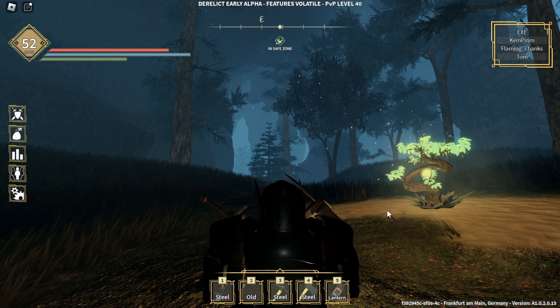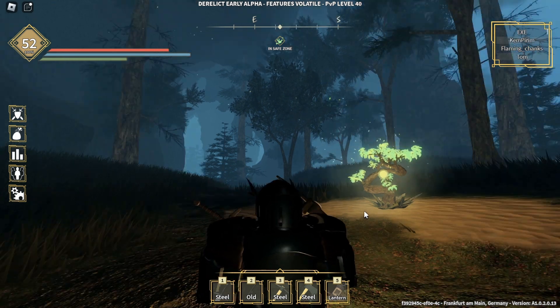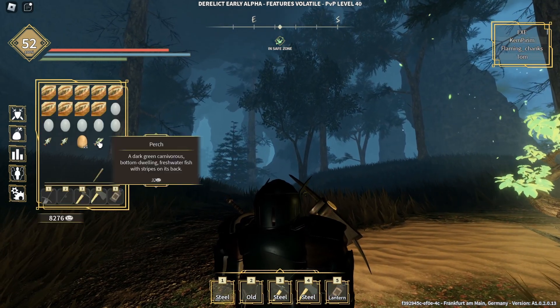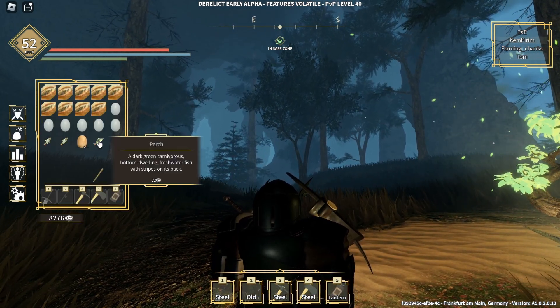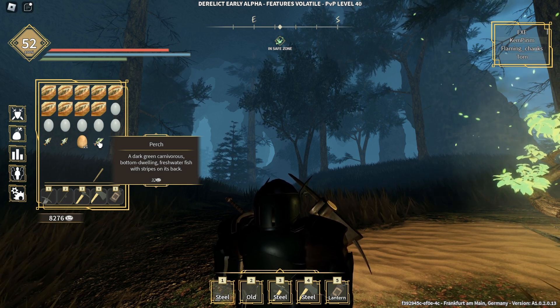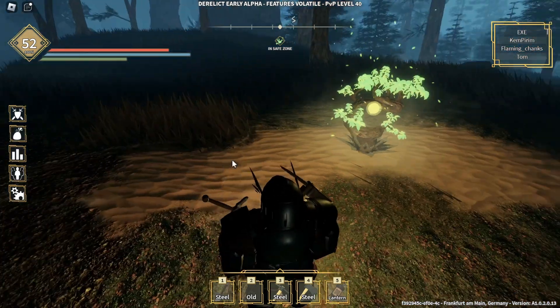Hello everyone, welcome to another video. Today I'll be showing you how to get the perch — a dark green carnivore, bottom-dwelling freshwater fish with stripes on its back.